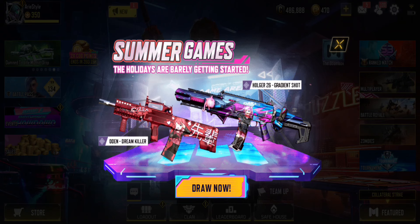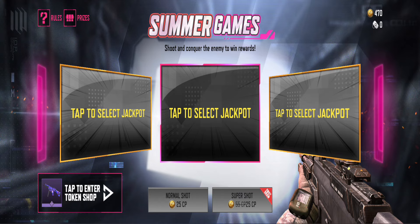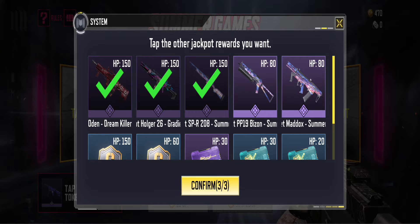They just launched a new event called the Summer Games. You might know about it already, but if not, let me explain. First, choose three jackpots. Once you've selected them, confirm your choices, as you can't change them later.